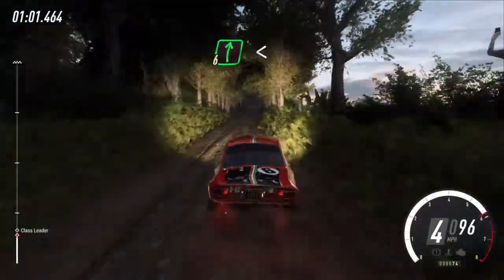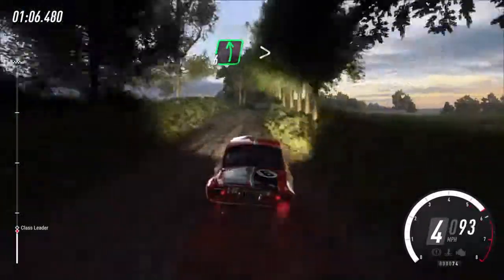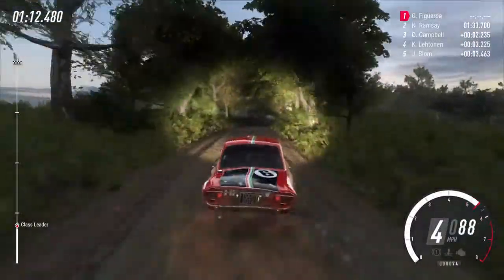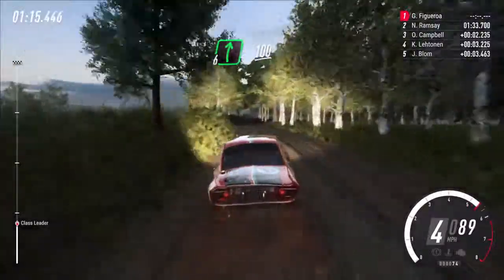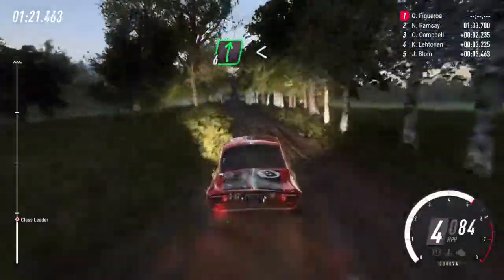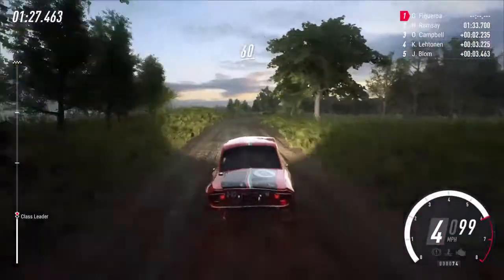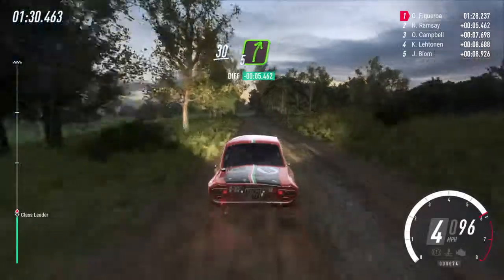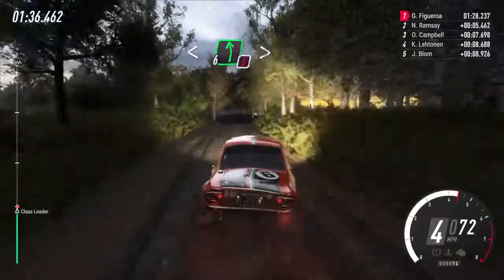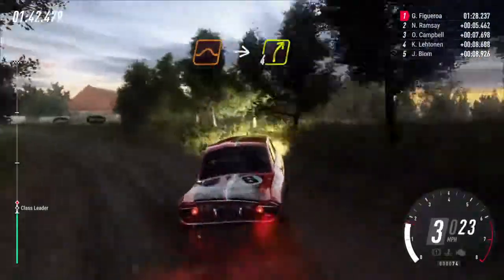The long crest and flat, six right, open to the jump, into six left, tightens over a crest, into six right over a crest, keep middle over a crest and flat right, 100, keep left over a jump, 50, six right, open to the crest, 50, five right, 60, keep left over a crest, 30, five right long open to the crest, into six left long, caution, tightens three over a crest, tightens into bump jump, into four right.